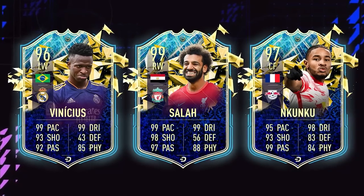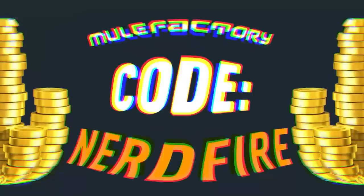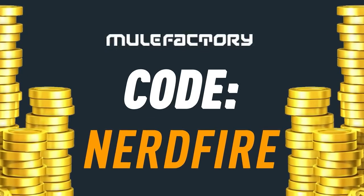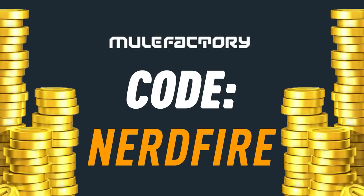We've got a load of EFIGS packs. Let's open these up and see what we can get. Are you out of coins? The team of the season is just around the corner and I've got nothing left. Well then, head over to MuleFacturing.com for the cheapest, most safe and reliable coins and use the code NERDFIRE at the checkout for 5% off your order.